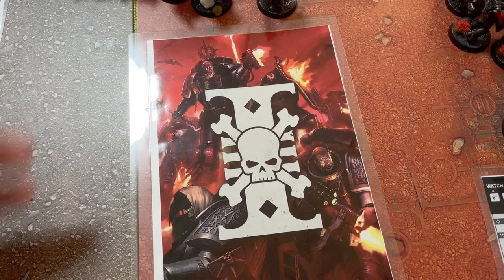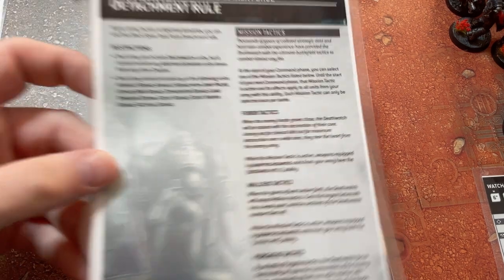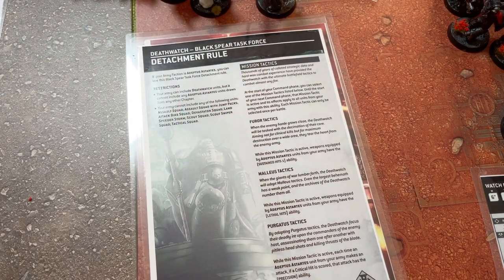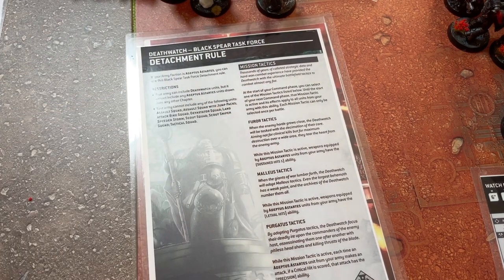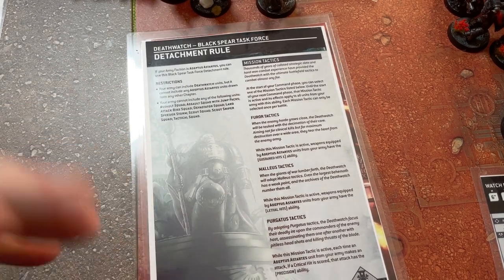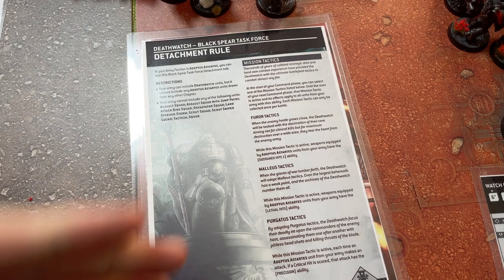The first big game with Christian is Space Marines versus Tyranids, fitting given the box art. So what do Death Watch do? There are three different options: I can get sustained hits, lethal hits, or precision hits for my weapons, and I can use these once per game — so three out of the five games I can do this.